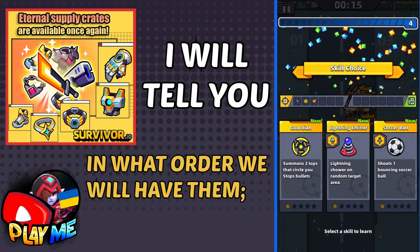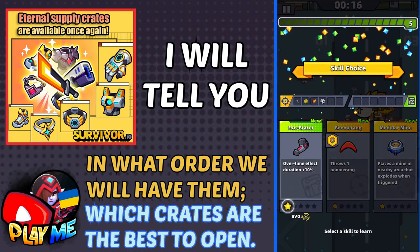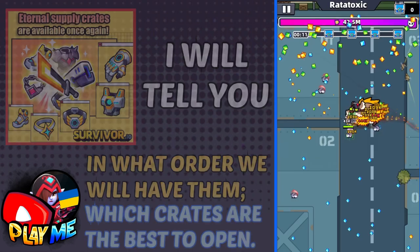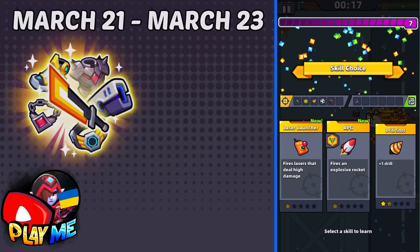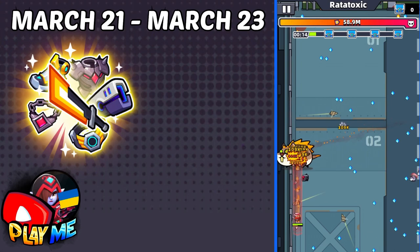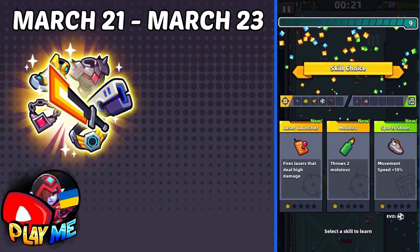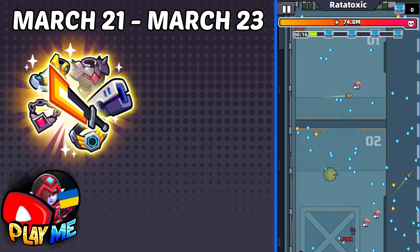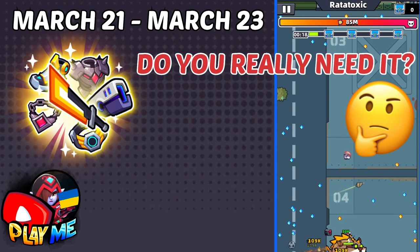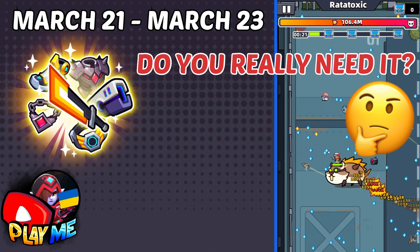And if you somehow missed the video where I was talking about why Eternal Crates are the best to open, I will talk about it again. So the first will be Light Chaser. Crates with Guaranteed Light Chaser will be available from March 20 to March 23. You will have 3 days to make a decision on whether to spend your gems on it.